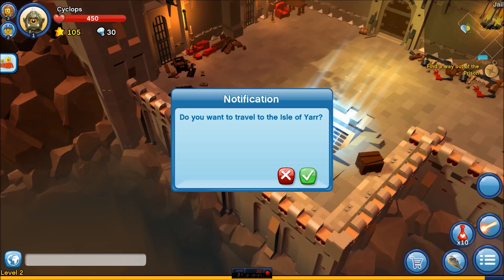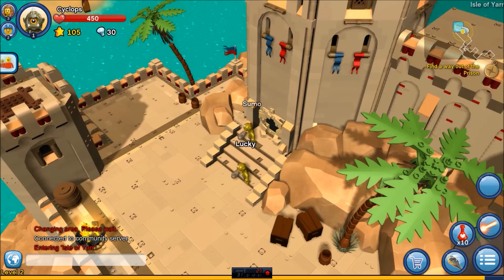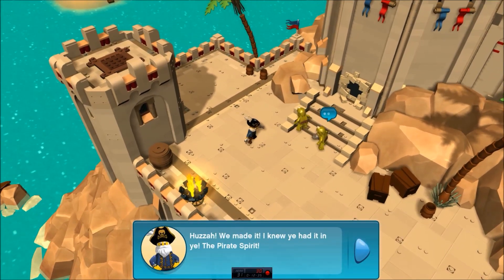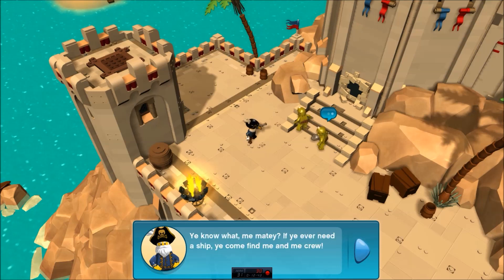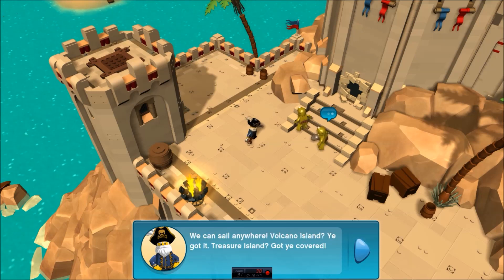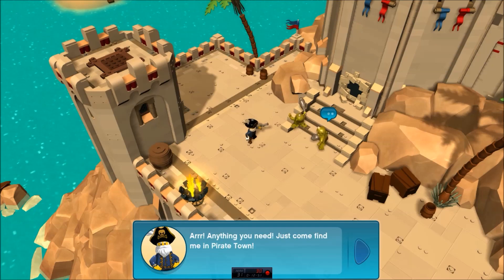You want to travel to the Isle of Yarr? Yes. Yes, I do. Much better when I upgrade them. You can upgrade your minifigures using stars. Because I am a star collector. That's what I do. Huzzah! I knew you had the pirate spirit. If you ever need a ship, come find me. I would actually like a ship right now. Volcano Island? Treasure Island? Got you covered. Anything you need, just come find me in Pirate Town.